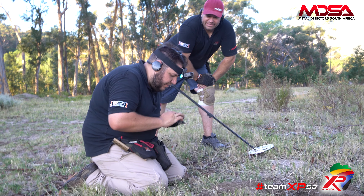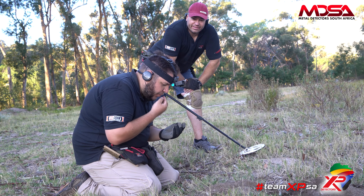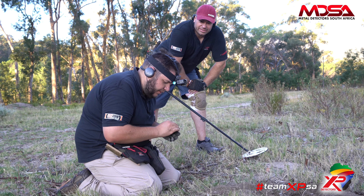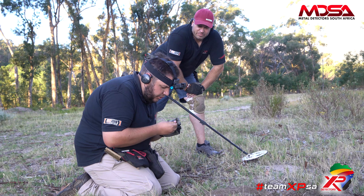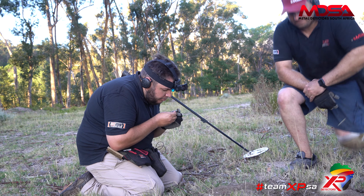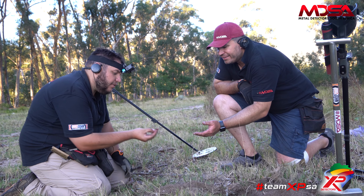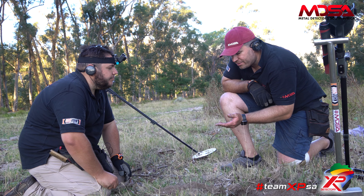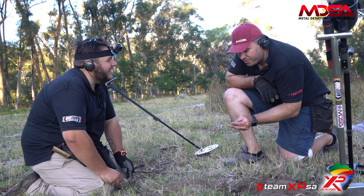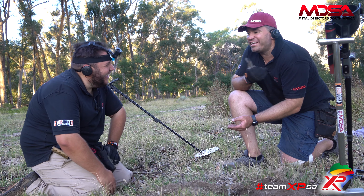Just going to wet it a little bit — sorry for those watching. Spit and polish, spit and polish — that's how we do it in the field. We're not going to get it much cleaner than that. It does look like a 1938 South African sixpence. Wow — let's have a look Leon. It's George's bust on the back. Wow, nice piece of silver!